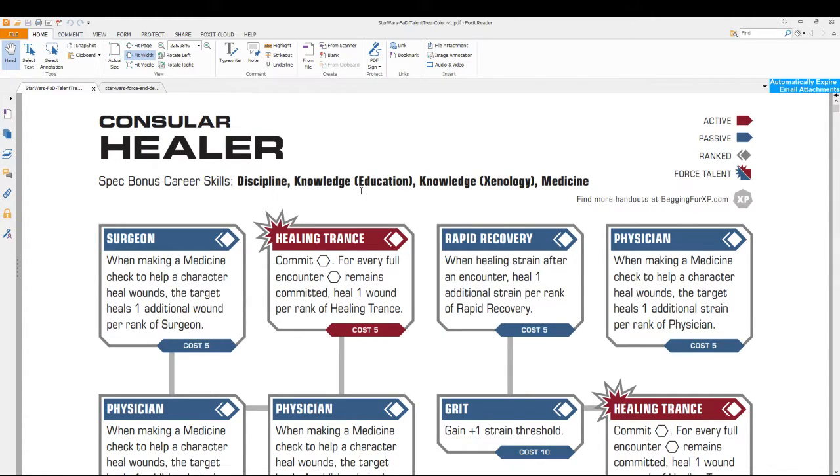Those of you familiar with other versions of the Star Wars role-playing game or fantasy-like games will notice that you get one less skill rank to gain here. In other games, you choose four skills and put one rank into each of them. That's offset here because all characters in Force and Destiny begin with a force rating of one, which is the equivalent of about 20 experience points. So it's really quite a deal.